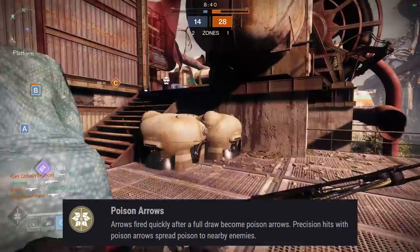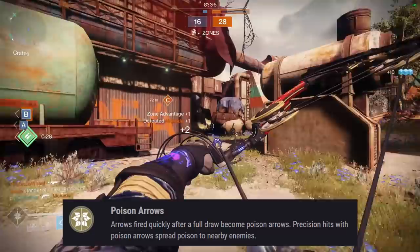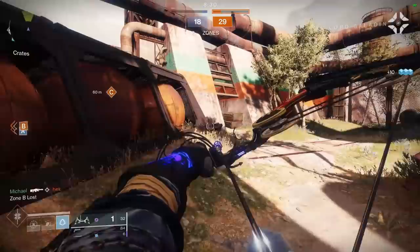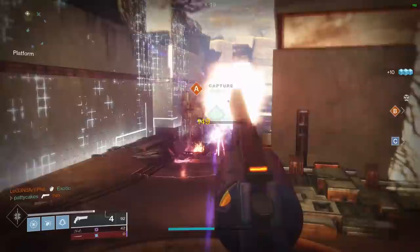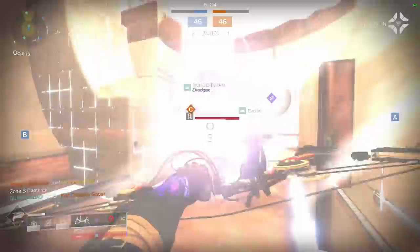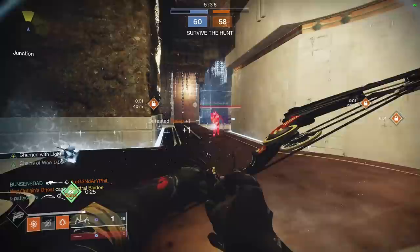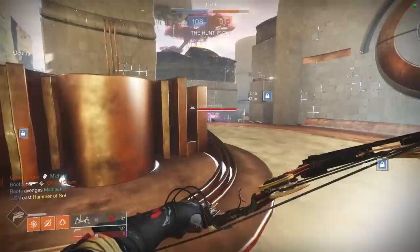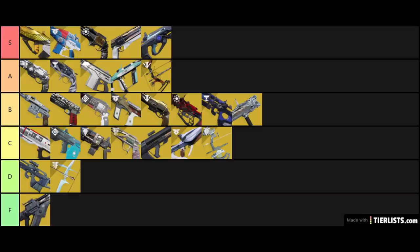Le Monarque's exotic perk is Poison Arrows: arrows fired quickly after a full draw become Poison Arrows, and precision hits with Poison Arrows spread poison to nearby enemies. Le Monarque is an interesting weapon to rank — by itself it's a very good weapon but not necessarily going to get you a ton of kills alone. However, if you treat it more like a Fighting Lion and use it in conjunction with your other weapon by quick-swapping back and forth, it's incredibly lethal. One of the most frustrating things to play against is a player skilled with a Le Monarque hand-cannon quickdraw combo — the TTK feels nearly instantaneous. The poison can delay health regeneration just like Thorn, which is always powerful. I also find the weapon sights on Le Monarque to be one of the best of any bow. I'm going to rank this bow in the A tier, assuming it's paired with another weapon like a hand cannon.